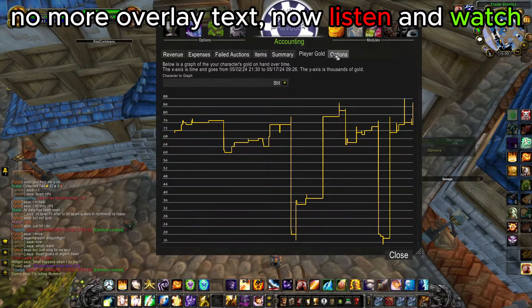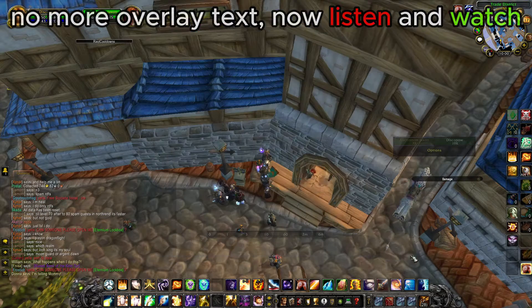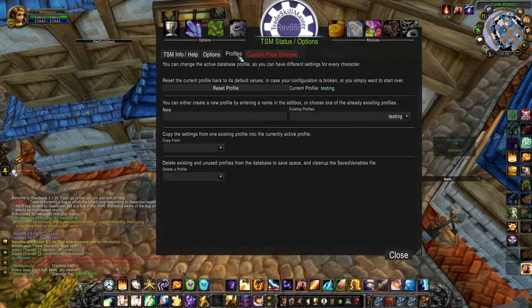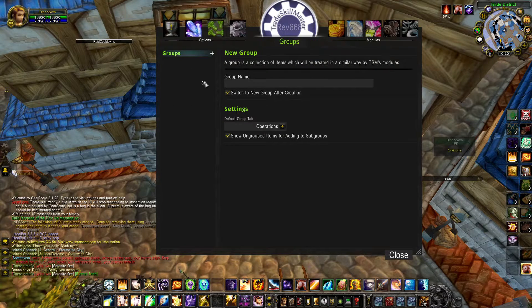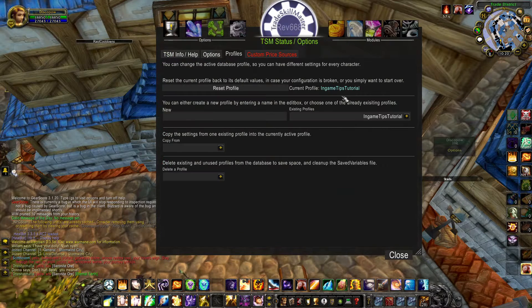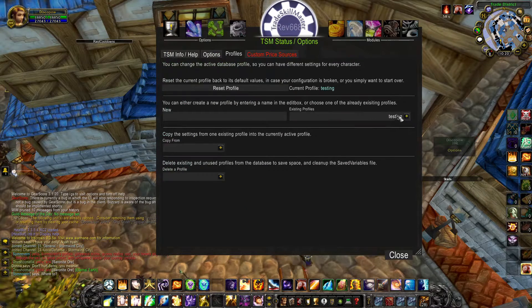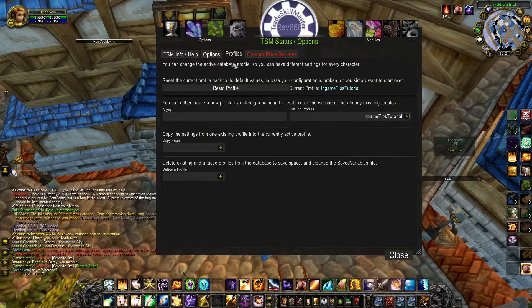I create a new profile so everything is set up just like I installed the addon right now, and I don't want to mess with my existing groups and operations. A profile is globally accessible, so once you create a profile, it is visible to all your other characters. You can also switch profiles anytime and then have other groups and operations available.